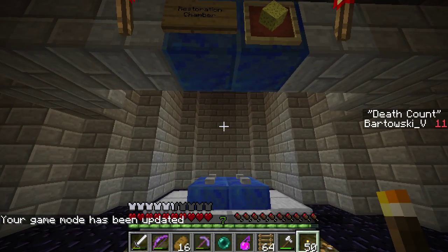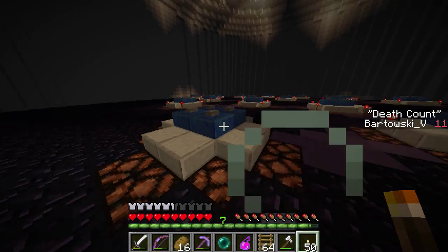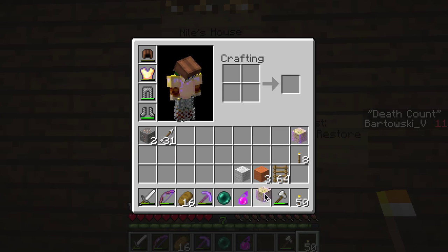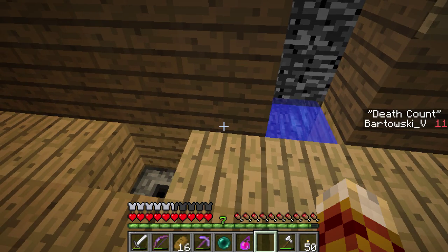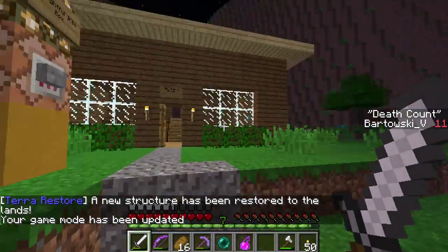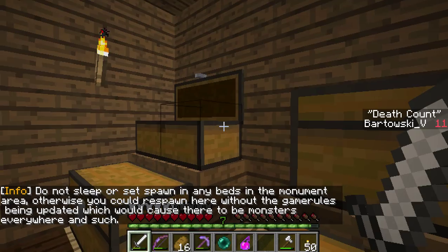The Restoration Chamber — that looks promising. And is this actually another one? It is. So what do we do? Teleport to structure — I wonder what that means. Niles House. Do we throw it in there? A new structure has been restored to the lands. Let's check it out. So maybe this brings... there's not sleepers that spawned any beds in the Monument Area. We don't want monsters, so let's not do that.